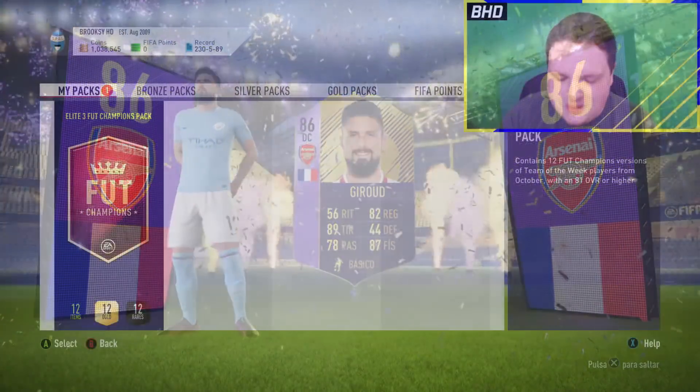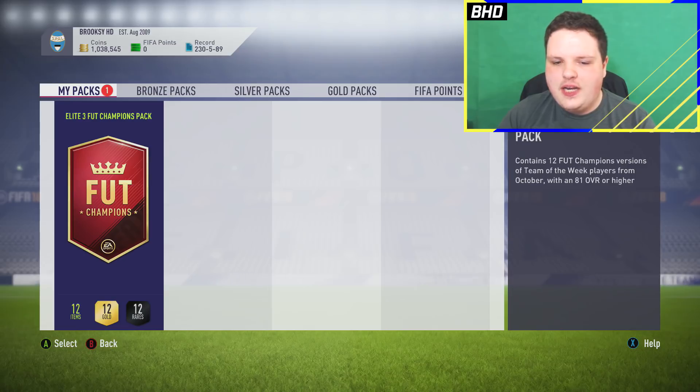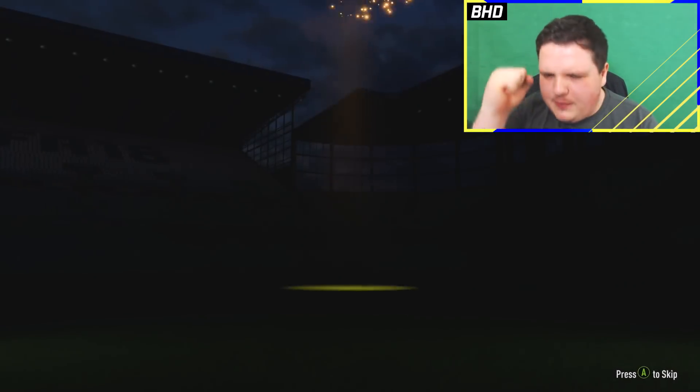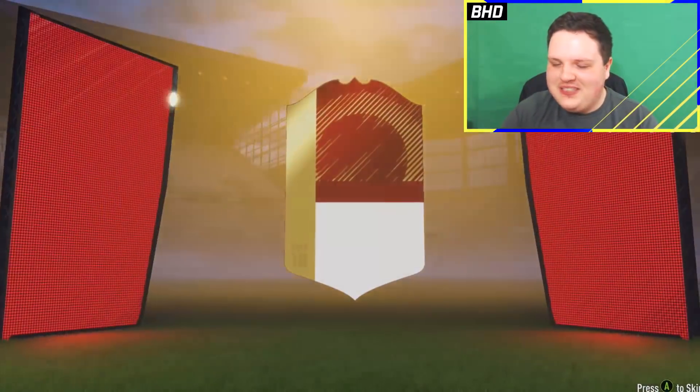Elite 3-4 Champions Pack — please give me a Lewandowski, a De Gea. I don't want an in-form SIF mid card. I don't even care if I speculate, I don't even know who's in it — just please give me somebody sick. The red flare — come on, give me somebody incredible.